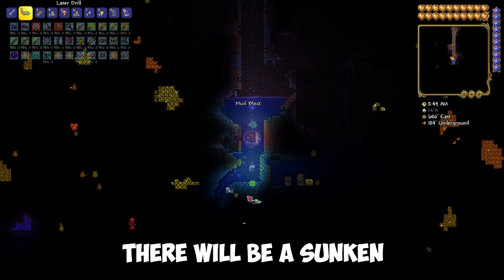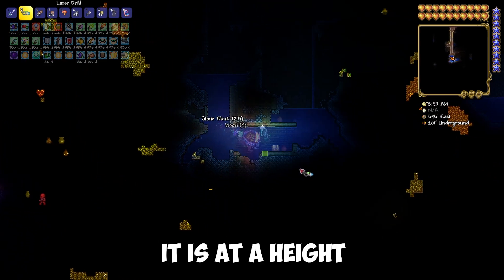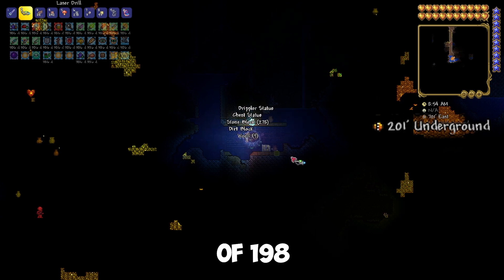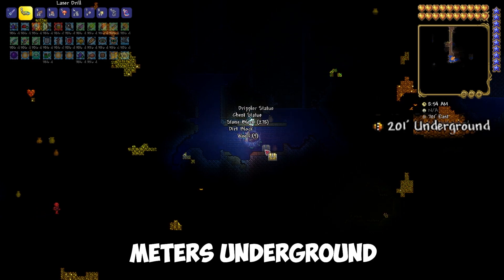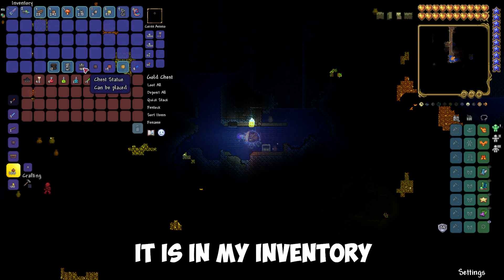After the lake, there will be a sunken abandoned hull. If you have a depth meter, it is at a height of 198 meters underground. There is the chest statue — as you can see, it is now in my inventory.